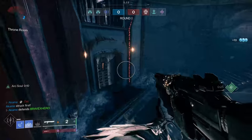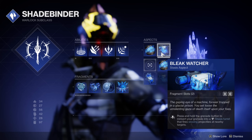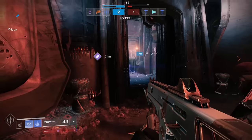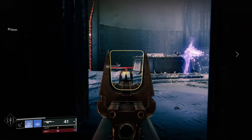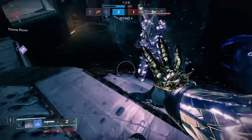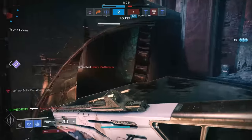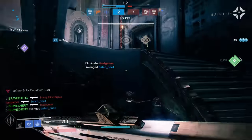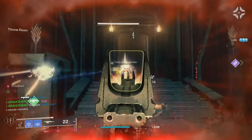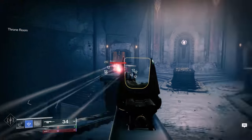Next we have the aspect Bleak Watcher, in which you hold your grenade to convert it into a Stasis turret that fires slowing projectiles at nearby enemies. How often do your enemies camp in one room the entire match? It's annoying. Well, with Bleak Watcher you can really disrupt any team — the Stasis turret is a great distraction.